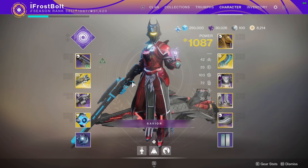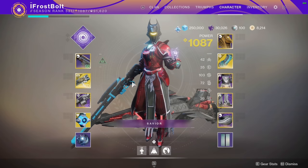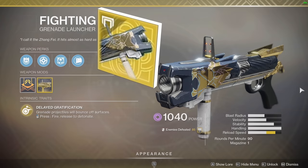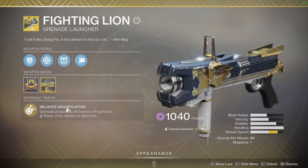Now for this build that I like to call the Fighting Lion's Bite — it's going to be heavily focusing on the grenade launcher and the Bite the Fox sniper rifle. This is also considered the Cami Cakes build. The first part of this build is the Fighting Lion, and we have to treat this like a normal grenade launcher.